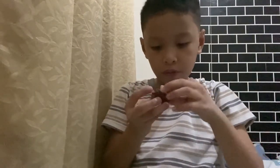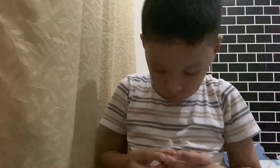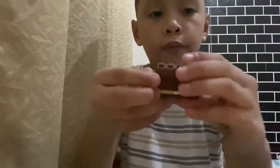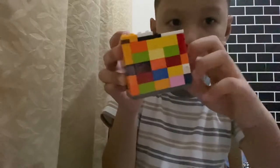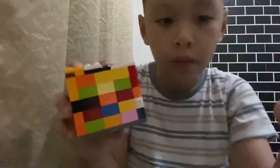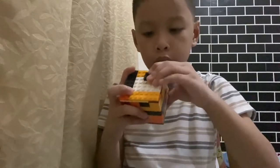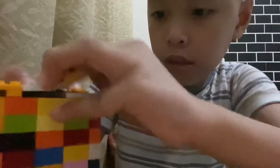So you gotta fit them in real quick. It will be like this — you gotta need this. Put the treasure chest on top of it like that, get this, put it inside, and get this green block and put it right on top of here.